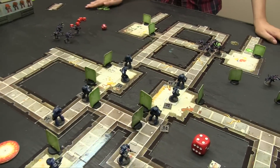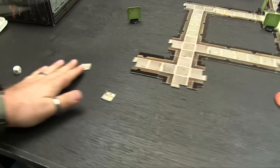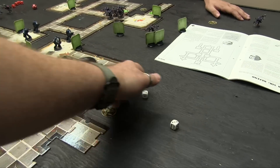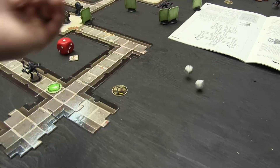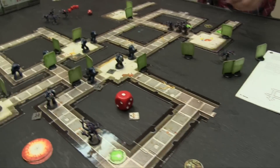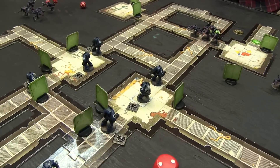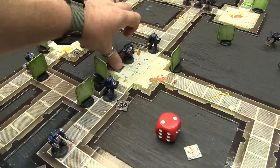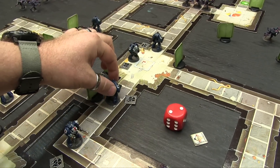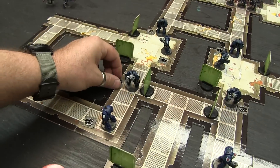Turn three Marines — drawing CPs. Starting here. First shot nope, second nope, third nope, fourth nope. Four shots, going two CPs on overwatch. Backing up two, on overwatch. Backing up two, on overwatch. Backing up two — on overwatch. One, two and overwatch — there's no way they'll get past the Sergeant. One, two overwatch all around. My turn — turn three Gene Stealers.